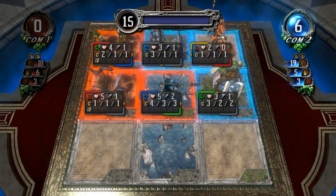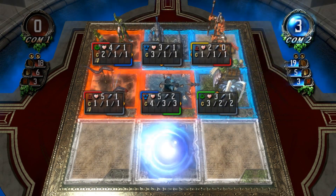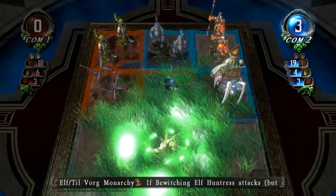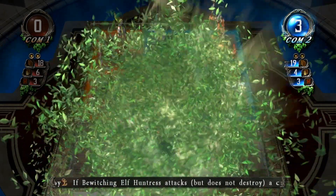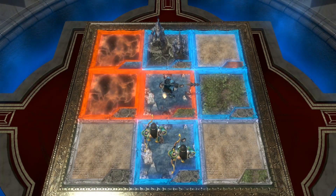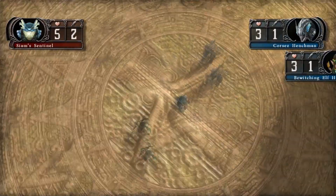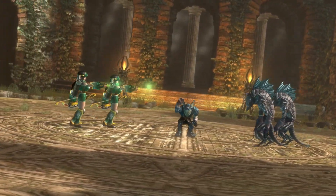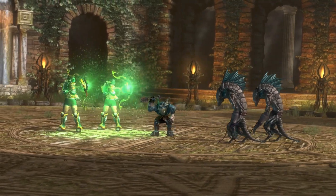Mana charge, mana release, summon. It's an Elf Huntress — another ranged creature, so that's not going to do anything. Oh, it is — sorry, it cleaves. I keep thinking the huntress is ranged; it's not. It hits everything in front of it.